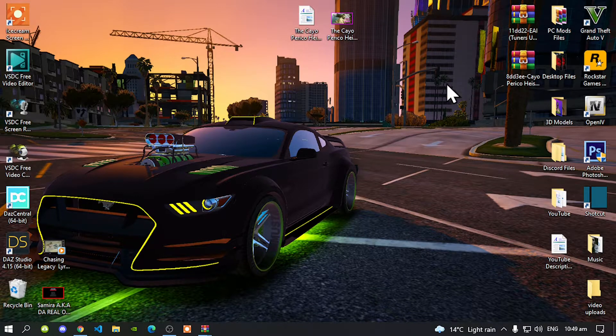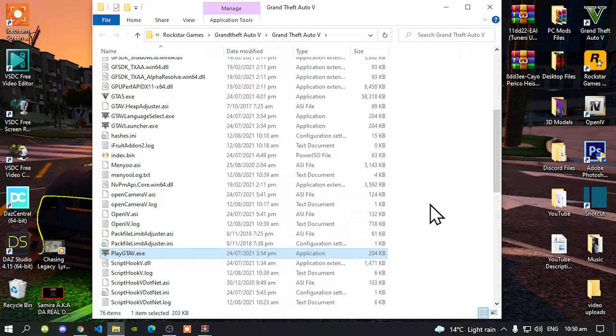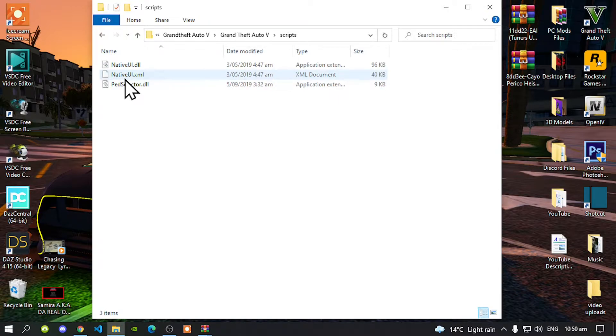All you got to do is go to your Grand Theft Auto V game, hover over it, right click and open file location. As you can see, I have already installed my requirements so I don't need to show you how to do that. Once you have finished, go to your scripts folder — remember, your scripts folder must be all lowercase and spelled correctly. Open up your scripts folder and make sure you have NativeUI.dll and XML, both files, inside your scripts folder and make sure they are both the latest version, version 1.9.1.